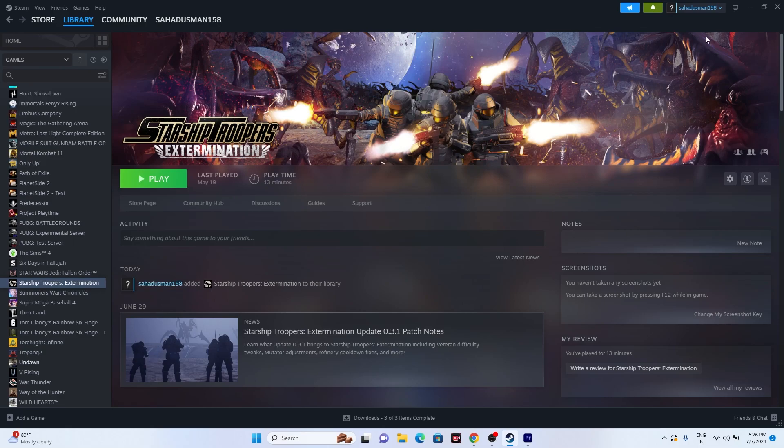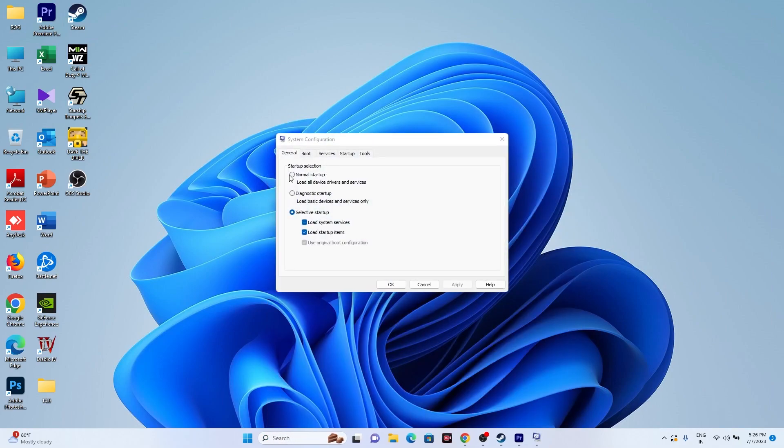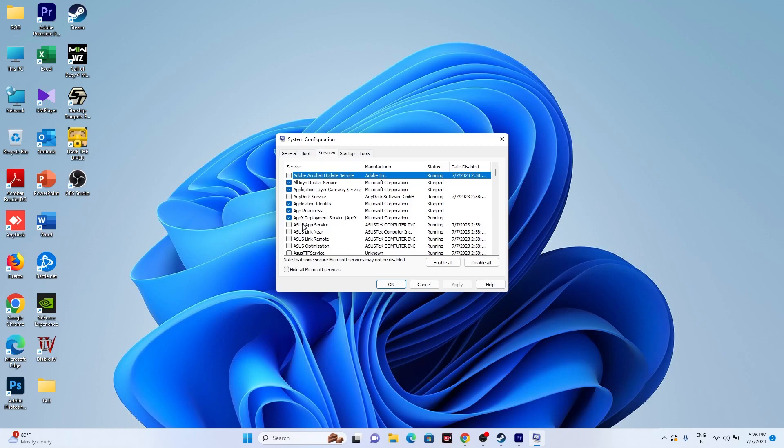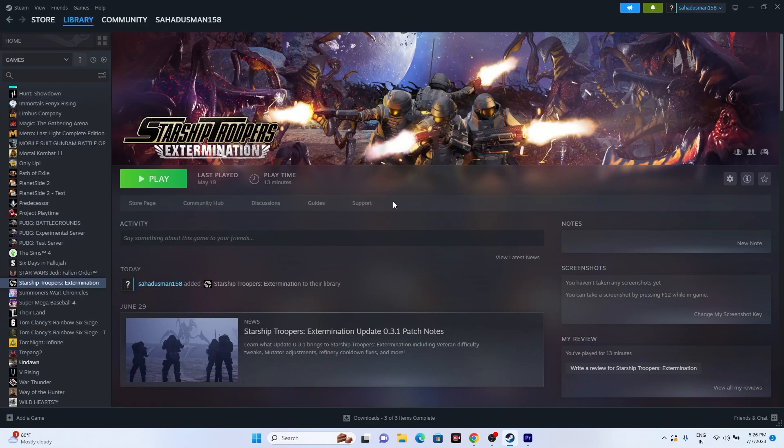The next step is to perform a clean boot. Go to the search bar and open System Configuration, then go to Services, check 'Hide all Microsoft services', click Disable All, then Apply and OK. Try launching the game — performing a clean boot has worked for games like Dead Space, GTA, and Rust, so it's worth trying.